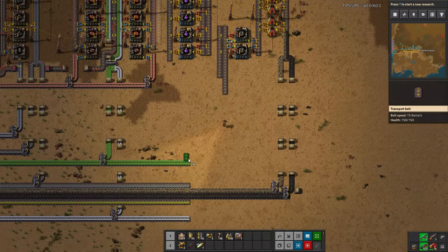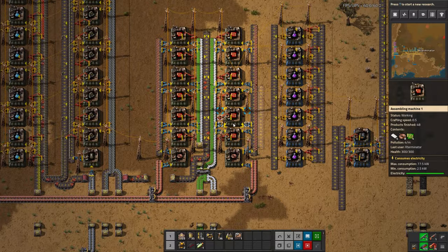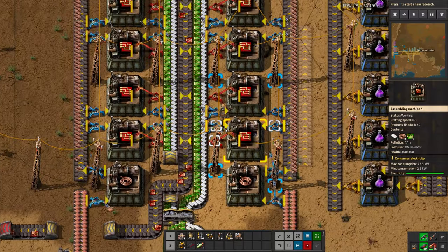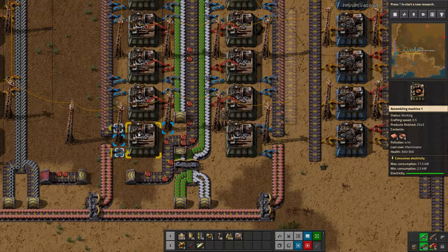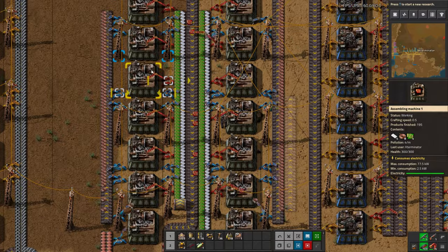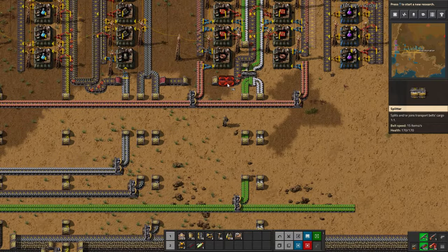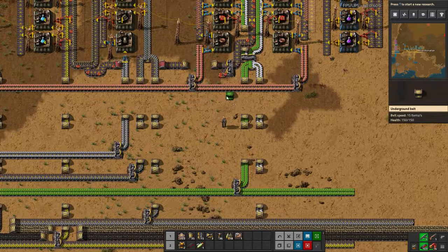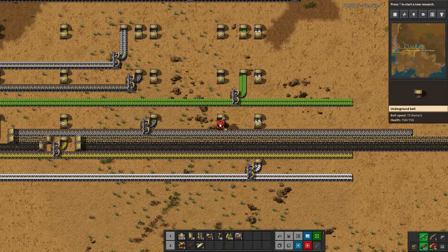Now all that's left for the electric furnaces is combining a belt of steel and red circuits, so now is the time to put red circuits onto our bus. I just need to double check these are working - looking at the animation you can pretty easily tell. The animation stops especially if you turn off the overlay with Alt, and then you can really tell if the animation stopped or not.